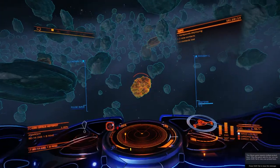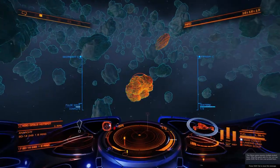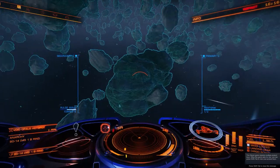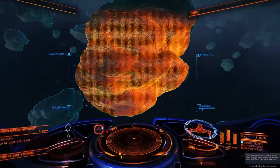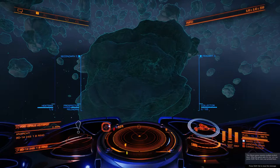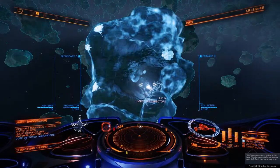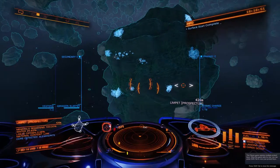First rock — look for the intense brightness. When you get closer you might notice it's made of squares. You'll see red in it — that's a good indication there's something there. Program a prospector limpet and fire it at the rock. Make sure you're at low enough speed so you don't overtake the limpet and it crashes out. Prospector limpet engaged — asteroid scan charge complete.